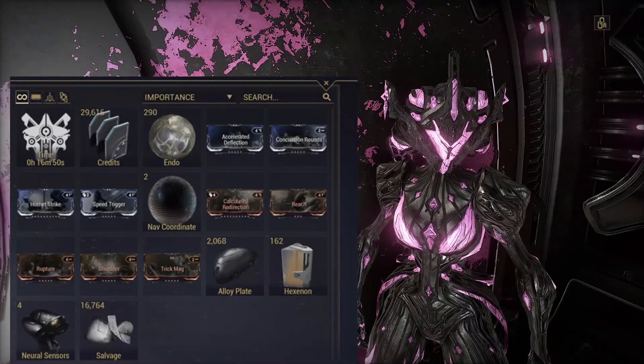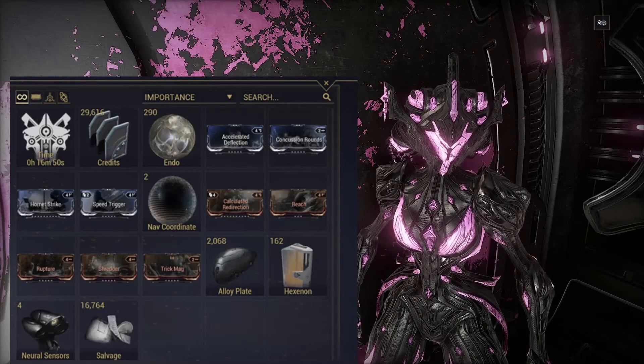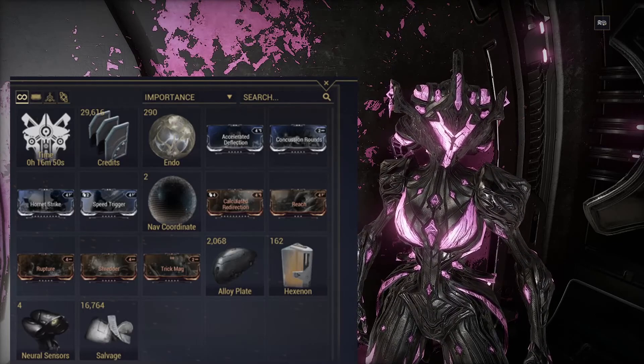For some extra proof to show that the survival mission does work, as you can see I got a full row of the resource at the bottom row, and it took me about 16 minutes in total to complete the mission. I got the resource within 10 minutes, but the RNG fell off after that and I didn't have any luck.